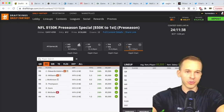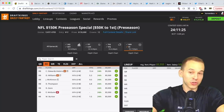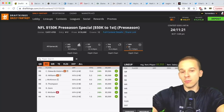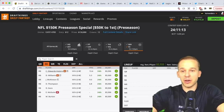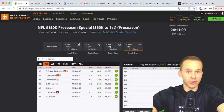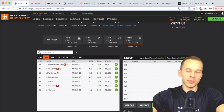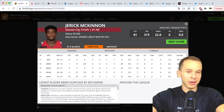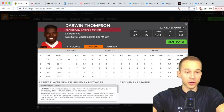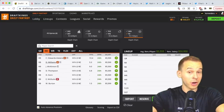At running back, Clyde Edwards-Helaire has a questionable tag, as does Darrell Williams. Today's injury news: Darrell Williams is in concussion protocol, and both he and Clyde Edwards-Helaire practiced this afternoon. Both are starters expected to play — we'll see if they go. If they do go, both should be pretty low-owned. If they miss, the Chiefs are thin — they'd have Jerick McKinnon (great PPR back), Darwin Thompson (do-it-all pass catcher), and Derrick Gore. Those three become really good plays if Edwards-Helaire and Williams miss.